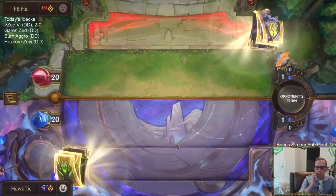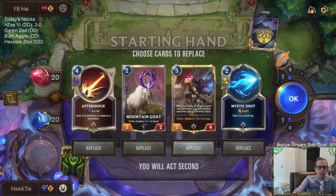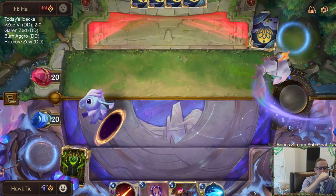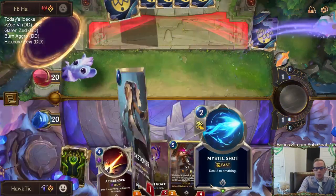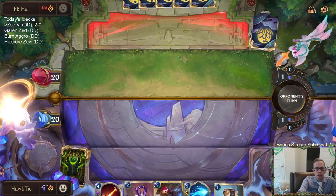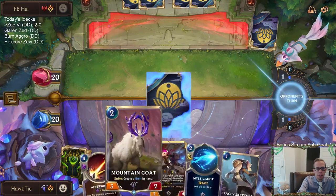Discard Burn is always tough to beat — Discard Burn's very good. I kind of like this hand though. I'm not sure about the Mystic Shot — this is really good against Arena Battlecaster. I want Aftershock for both their champions: killing Draven and Jinx is very important. Vi is also good at controlling the board later on. We got Mountain Goat in here too. They're just so aggressive.